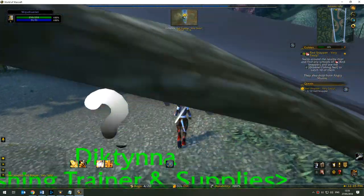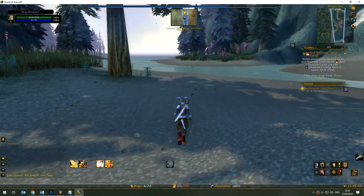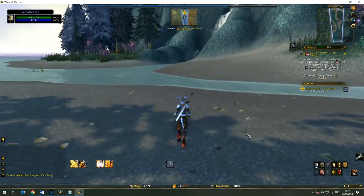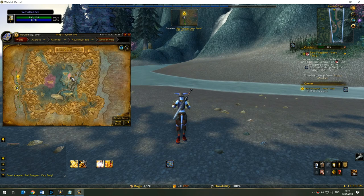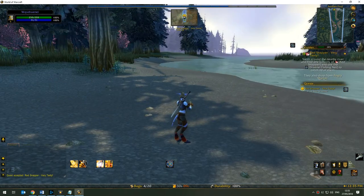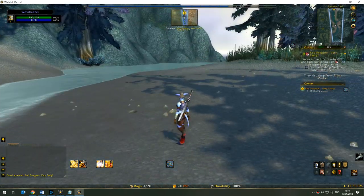The area you need to go to for this fishing is just the long stretch of water between the two islands. If you look on the map, you'll see that the section is highlighted in blue — it's anywhere across that river or tributary stretching between the two lines.